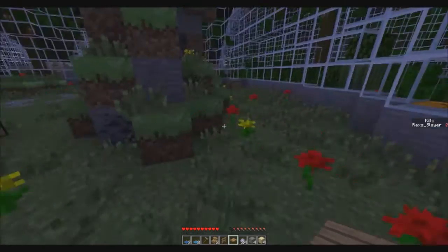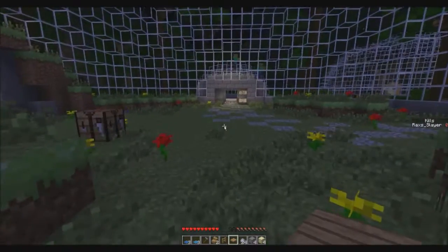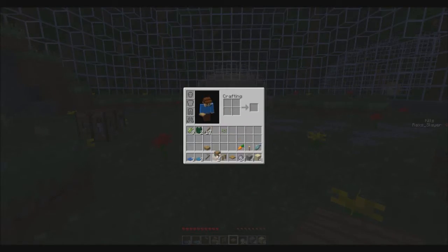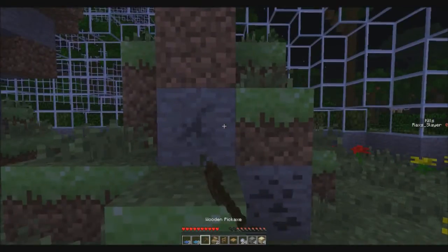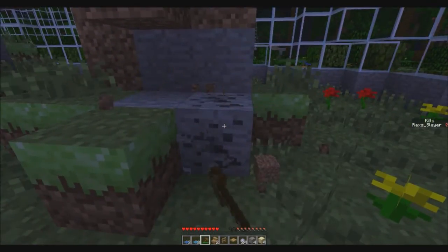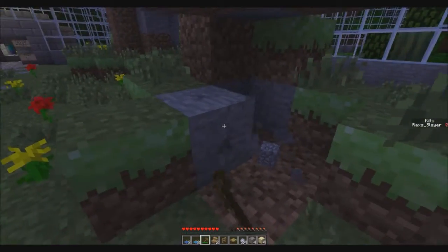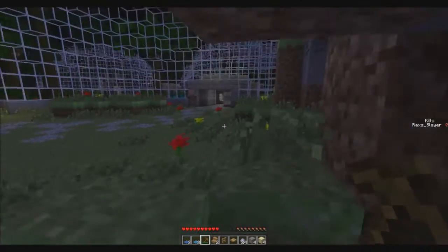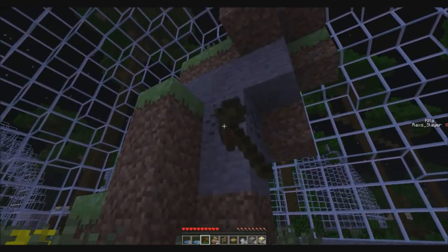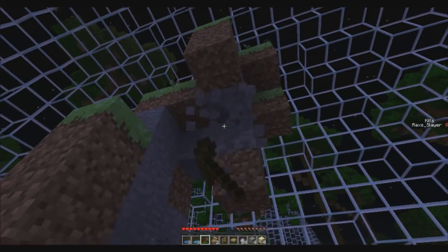Crops grow quicker based on the light level, so the torch should make the crops grow faster - good for food because I'm quite scarce on food right now. Now we can get a pickaxe going. The pickaxe looks smaller in this resource pack, which is interesting. I'm not going to make a shovel just yet - I'll wait until I get stone and make a full set of stone tools. I'm only making a wooden pickaxe for now to avoid wasting wood unnecessarily. Food is going to be really important so let's get a little wheat crop started.